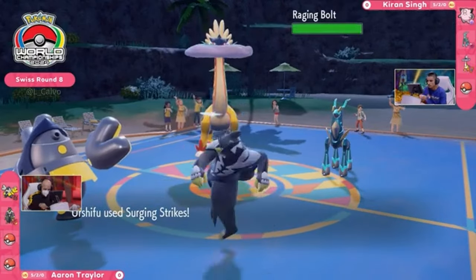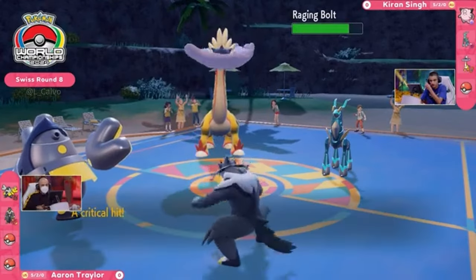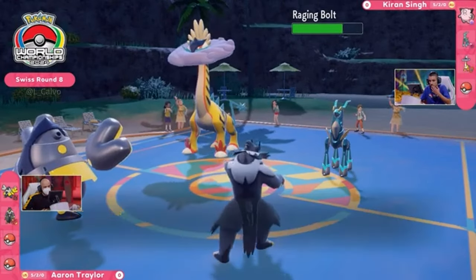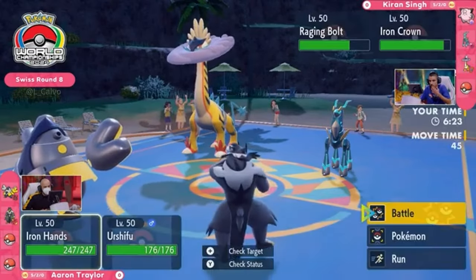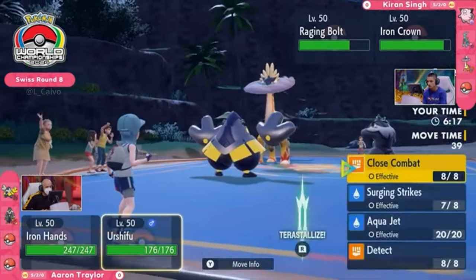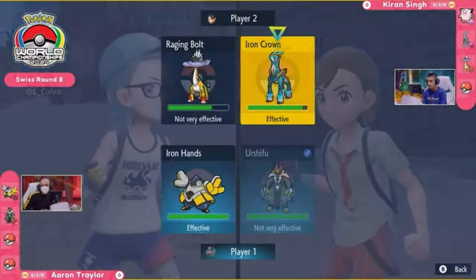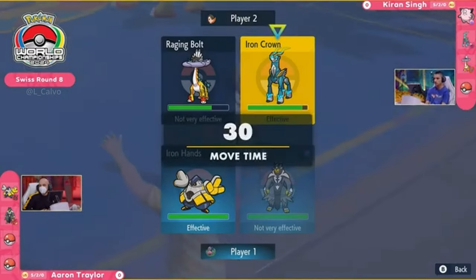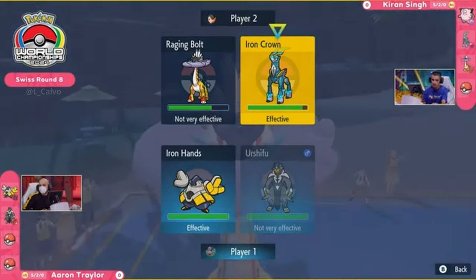The Urshifu gets the Surging Strikes on the board — a fantastic switch-in. These critical hits are not doing too much at all to the Raging Bolt switch-in. It's a really nice play from Aaron, identifying that Clefairy could be under threat, so just Faking Out into the Iron Crown — the most threatening offensive thing on Kieran's side. Going after that Clefairy smartly with the Surging Strikes. Unfortunately for Kieran, he makes a very nice defensive play bringing the Raging Bolt in, not only getting that Booster Energy activated but really threatening that Urshifu next turn. It resists pretty much most things Iron Hands can throw out.